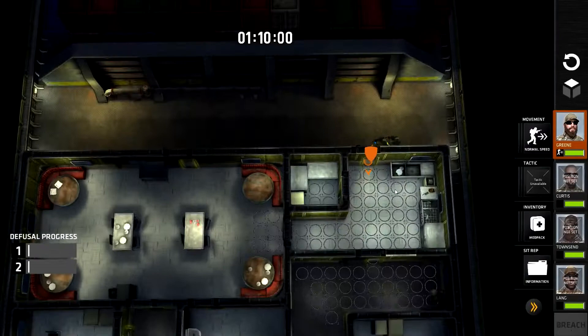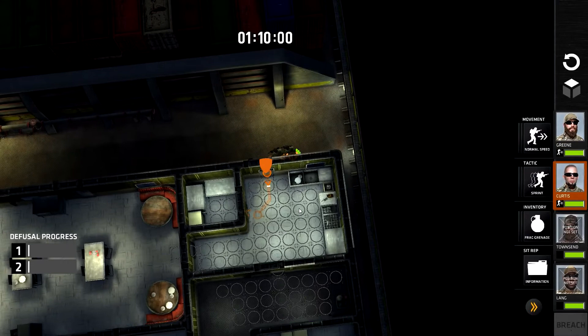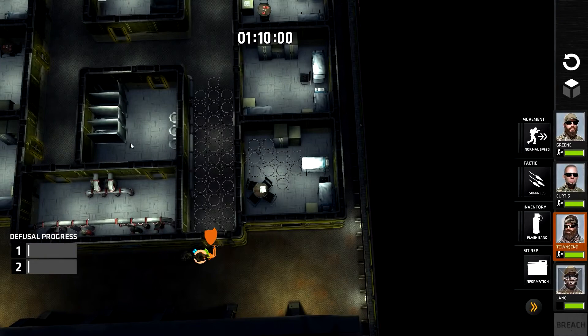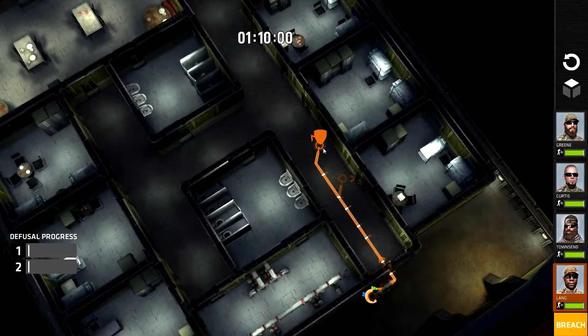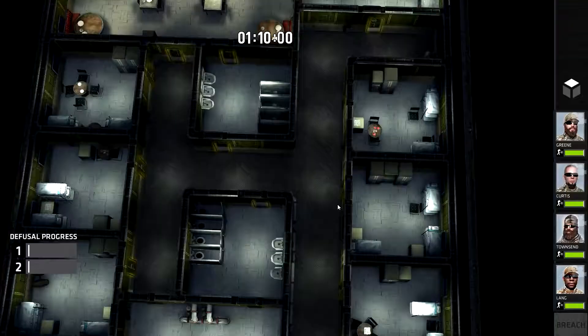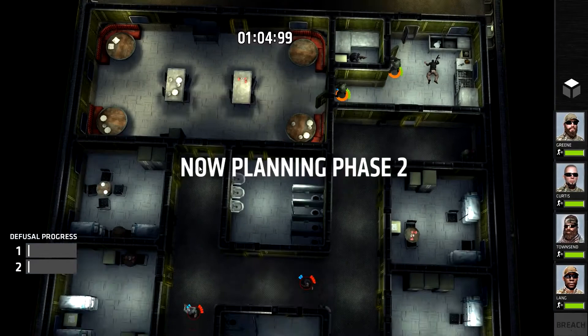No bomb has revealed itself on the map so far. He's going to check this room out. Curtis is going to pop in here — there's probably a bomb in here so I want to check it out quickly. Townsend — we've got all these little crew quarters to clear out, so he'll stick his head in there. Lang will move up the side of the corridor here. There's a guy there and two guys in this room dead. No bomb in this room either — that's interesting. They're probably one down each side or something.